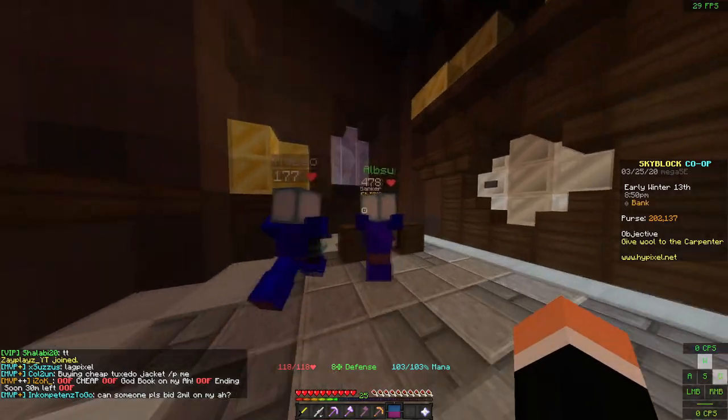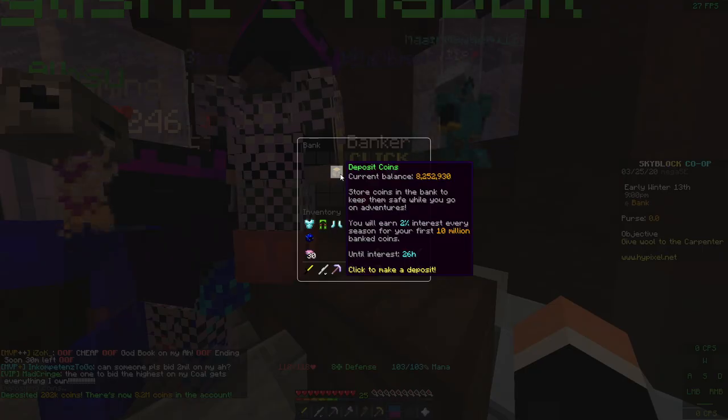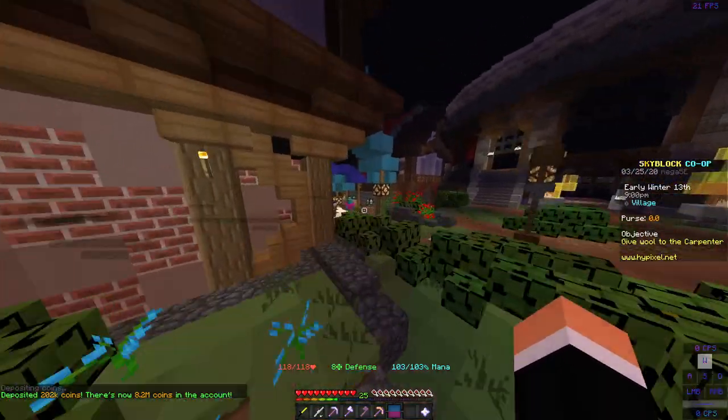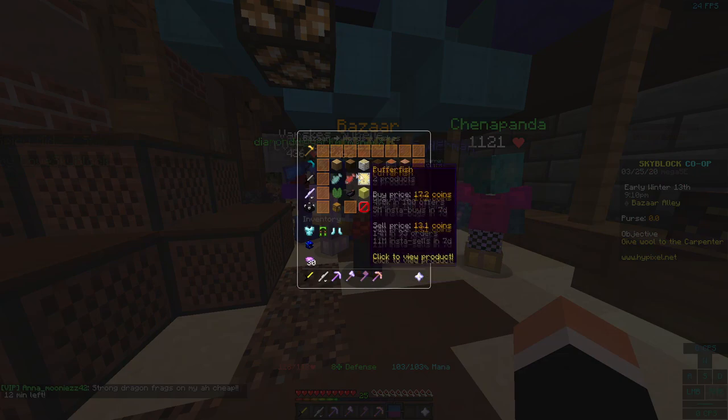Now if we go to our bank — I have a co-op and I've been working for a little bit — we have 8 million coins. If I were to put that in there, that's pretty much all you have to do. But you can also buy stuff from the Bazaar and pretty much just keep on rotating. You make a lot of money off of this stuff.